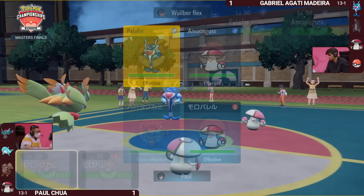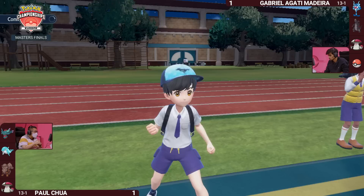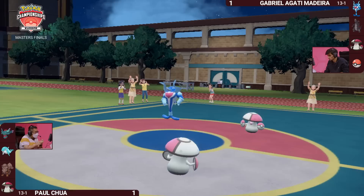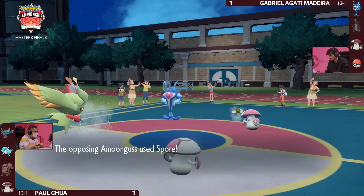Fluttermane is in a difficult spot — it cannot protect, so it's vulnerable to a Spore if Paul leaves it on the field. It's going to be in a tough spot where it needs to wake up, deal big damage, and not fall asleep like it did in Game 1. This is a really smart play by Gabriella — you're locked into taking some damage, but you know Fluttermane can't protect. Gabriella's can't either. So it will have to take a Shadow Ball, but in response Amoongus lands a Spore on Paul's Fluttermane.